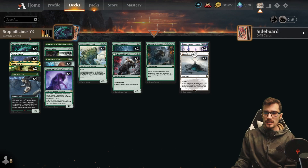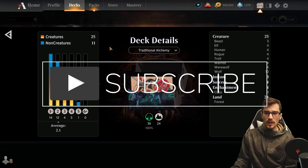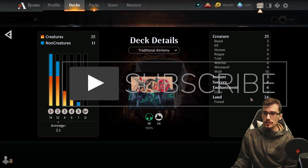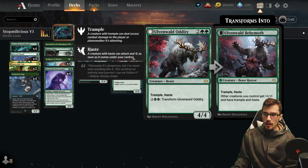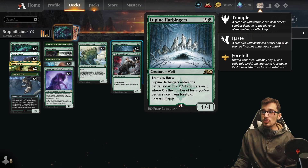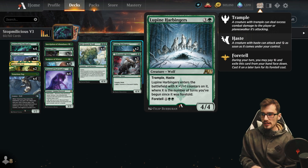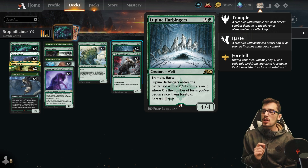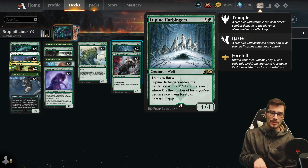Stompalicious Version 3 is a brand new Alchemy best-of-one deck with an average mana value of 2.1. We have 25 creatures, 11 non-creatures, and 24 lands. New cards: the Lupine Harbingers — absolutely amazing. For only 4 mana you get a 4/4 with trample and haste. When it enters the battlefield it comes with X+1/+1 counters, where X is the number of turns it's been foretold.